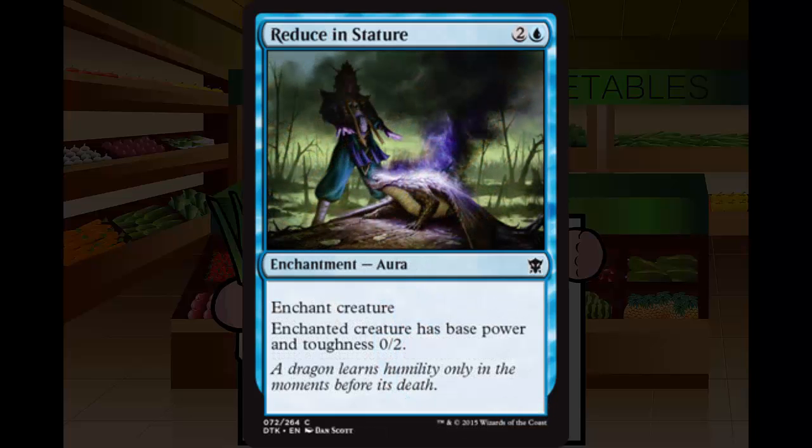Next up we have Reduce in Stature. This is a 2 and a blue enchantment aura at common. Enchant Creature — enchanted creature has base power and toughness 0/2. So you turn off bombs, turn huge awesome creatures into boring little 0/2s. Very importantly, keep in mind this does not erase abilities — your big giant creatures with big giant abilities are going to be boring little creatures that still have those big giant abilities. It could still be a very dangerous 0/2 on the other side of the board. That being said, this is still a great piece of blue non-premium removal. Until I learn otherwise from playing with it, I'm going to draft it pretty highly and play it all the time. B+, arguably one of the best blue commons in the set.